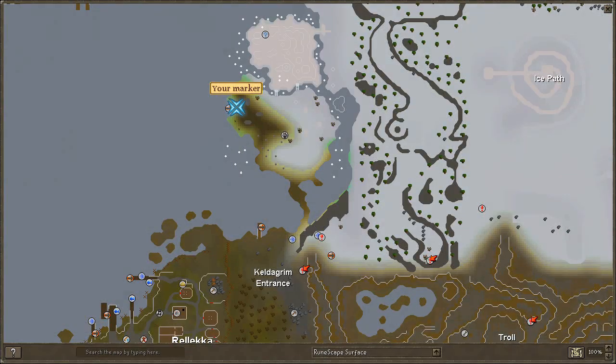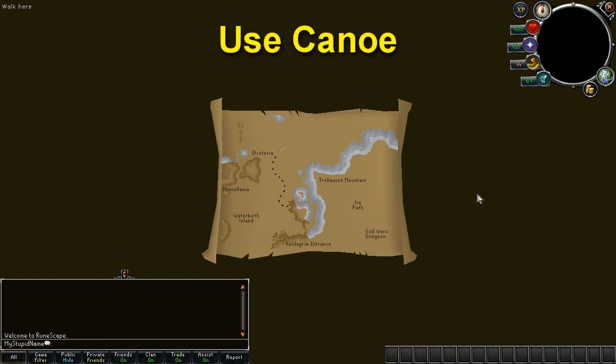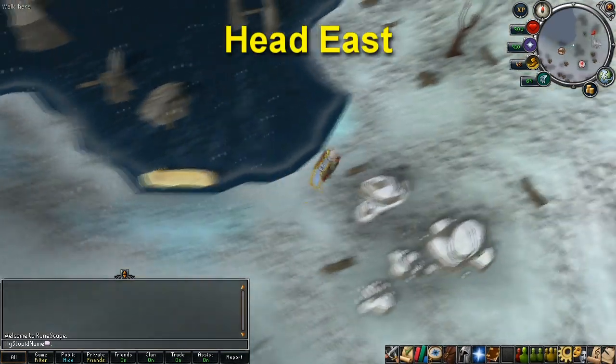Head towards the marker shown on this map, which is north of Rellekka. The easiest way to get there is to use the fairy ring code DKS, which takes you to this location, or you can teleport to Camelot and just run north from there. Once you're at this location, use the canoe in the water to head upstream to the next location.